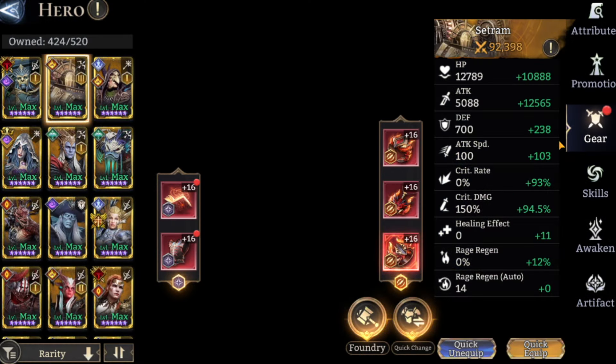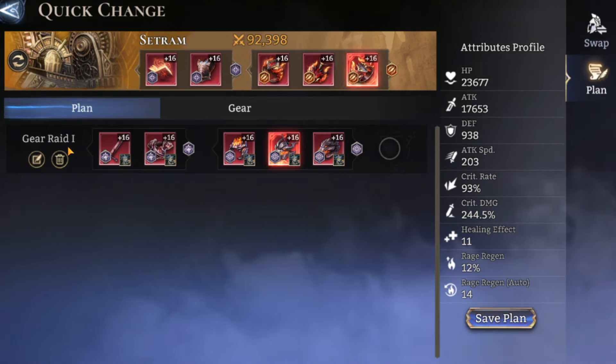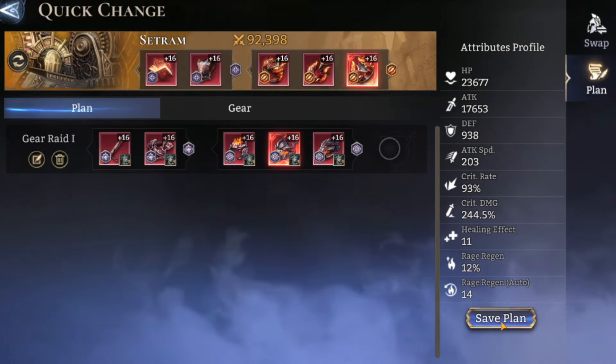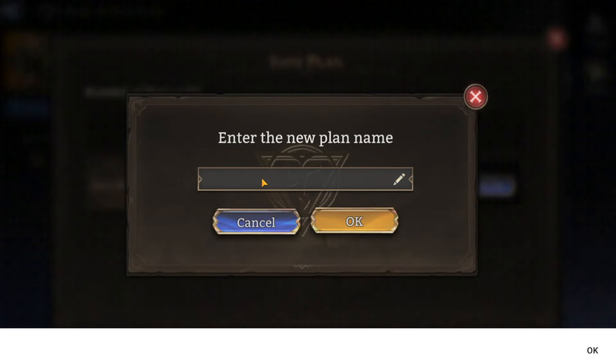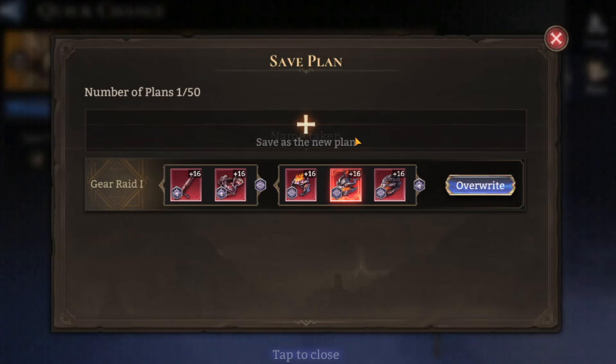Now let's select Set Tram and sort out his gear plan as well. We're happy with what he'll wear and want to use him in Gear Raid 1 too. We come down to Save Plan, hit the plus, and type in Gear Raid One — but we get told the name is already taken. So you can't have two plans with the same name, which is good to know.